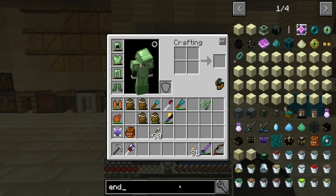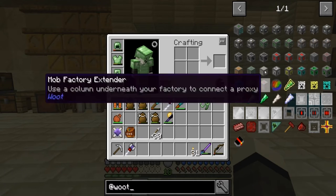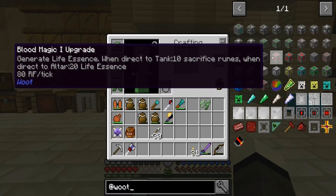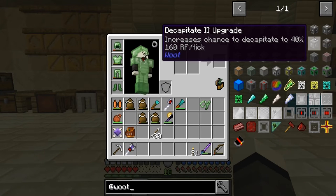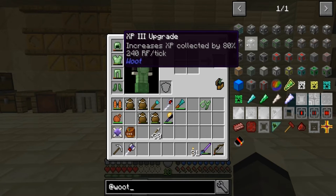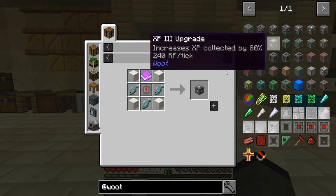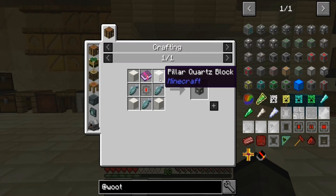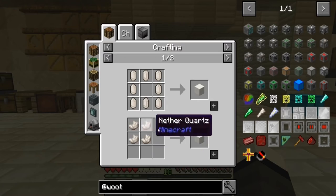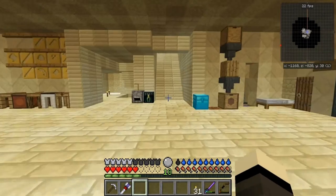Also for the mob battery there are XP upgrades in here. Here we go - XP upgrades. So we're going to need some quartz - a standard quartz block. I think I've used all my quartz, so I'll just dip down and see how the soul sand is going.